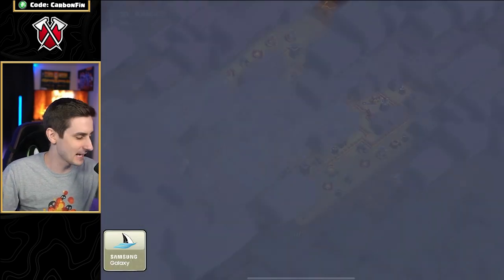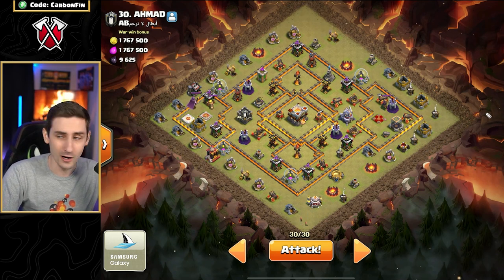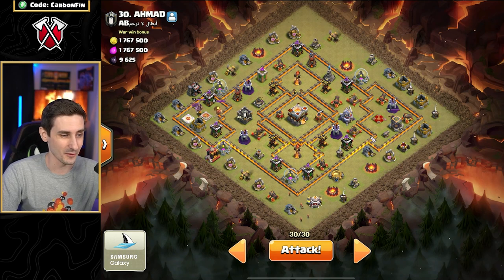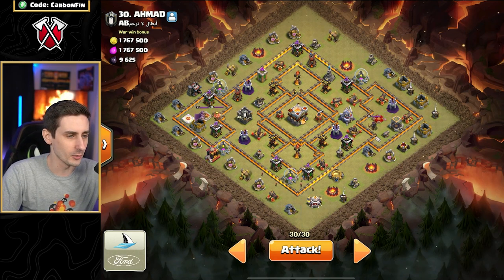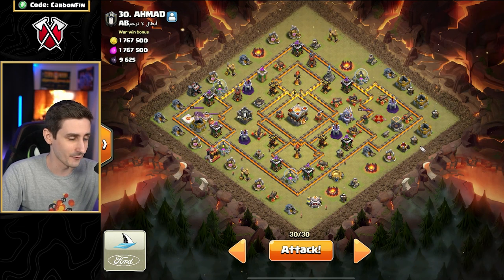First up is my Town Hall 11. At Town Hall 11, you don't have to worry about the Town Hall — it won't be fighting back, so you technically don't have to take it down. But I'm going to see what I can grab, because I'm going to go and grab the Eagle Artillery, the Air Defense, and all this value. So I'm essentially going to send my Lava Hound.